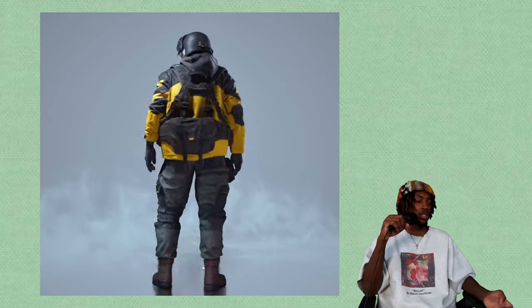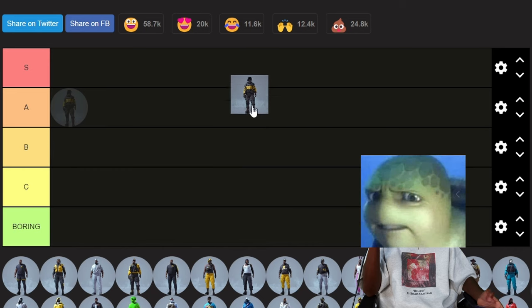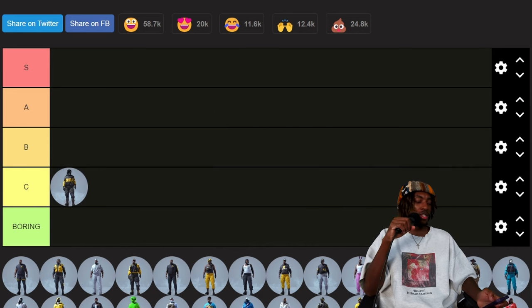We're gonna start with the season four cover man — the skull set. C tier. I don't care for the mask all that much, and the rest of the clothes are same old same old to be honest. Then we got the basics — these are going to be in the boring tiers, it's just like how you spawn in.